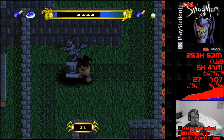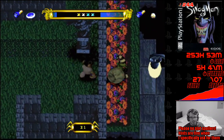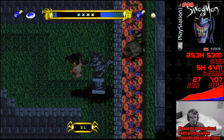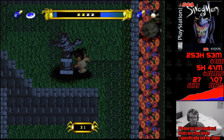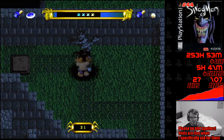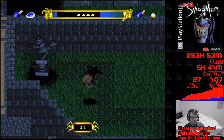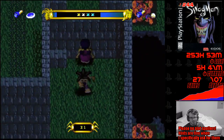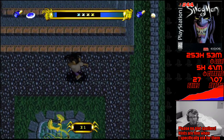We're also pretty close to the end of Persona, so we're likely going to beat Persona 1 tonight as well. And then we might get some Tony Hawk in today. The guy who made the walkthrough definitely used GameShark - he called upon the power of GameShark.